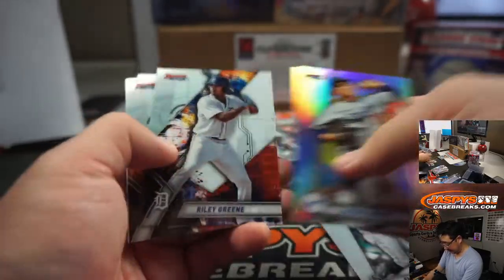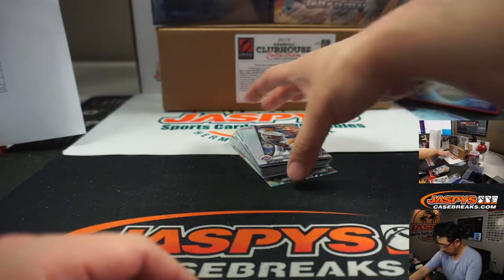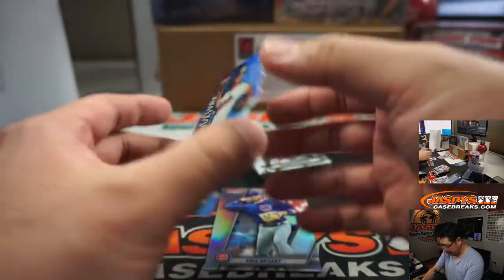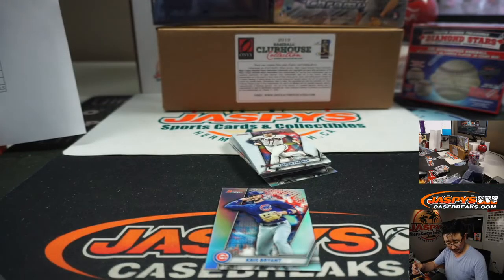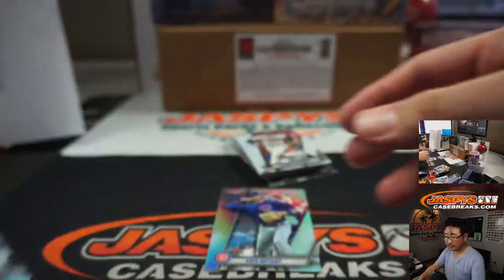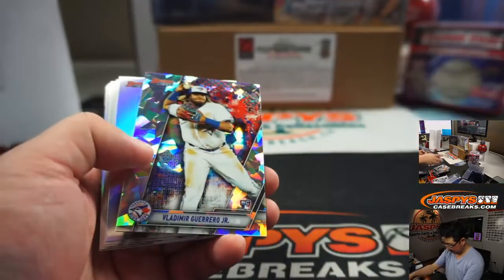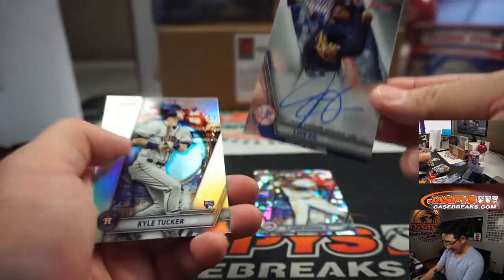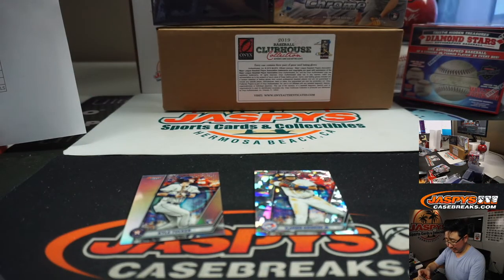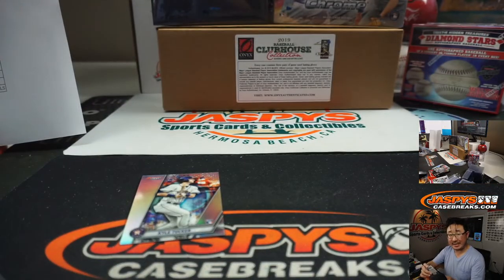Nice Eloy Jimenez. And Dean Kramer - die cut autograph, nice. Five out of 150, that's pretty cool. Orioles, that also goes to Matthew. Nice Vlad Guerrero Jr. Atomic. And Luis Gil for the Yankees - that's another auto for Tom. Vlad Guerrero - Jeff Peace - got randomized to the Blue Jays.